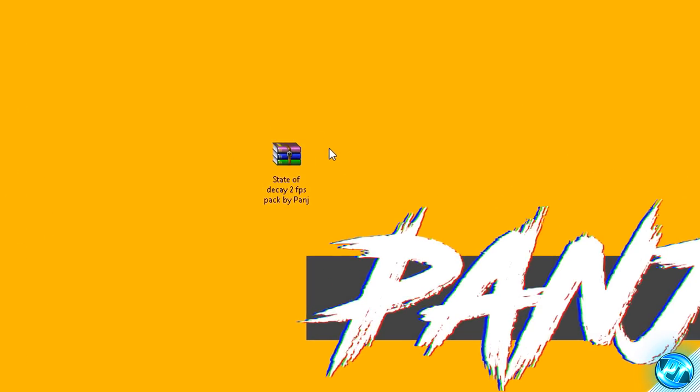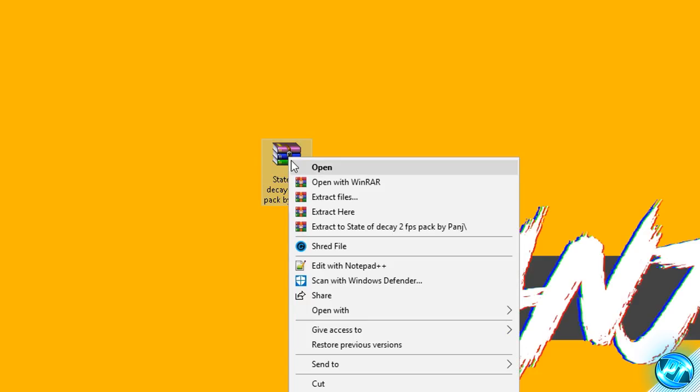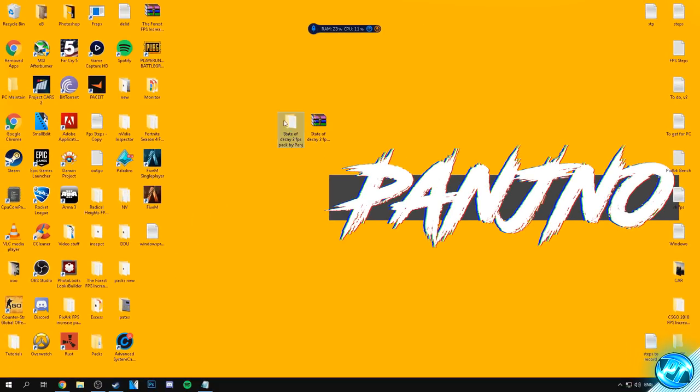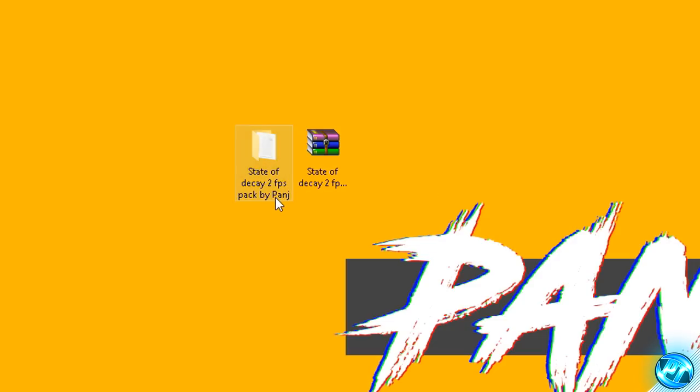To open the file you're going to need either 7-Zip or WinRAR — simply google for either of those programs, install them, and come back to this video, though I'd be very surprised if anyone watching doesn't already have one installed. Once you have one installed, simply right-click on the file and click 'Extract Here'. Once you've done that, you'll be given a folder with the exact same name: State of Decay 2 FPS Pack by Panj.